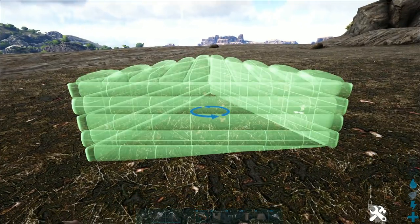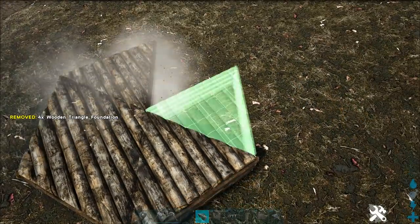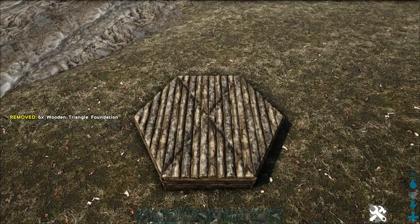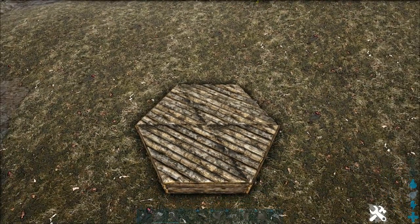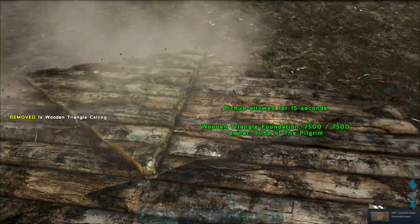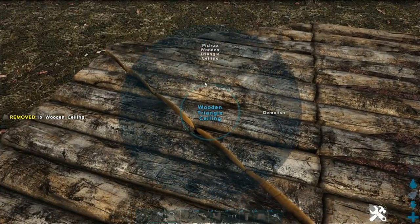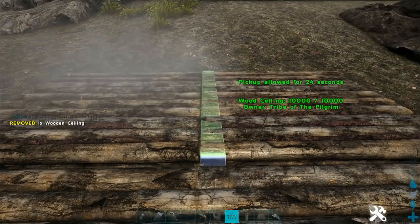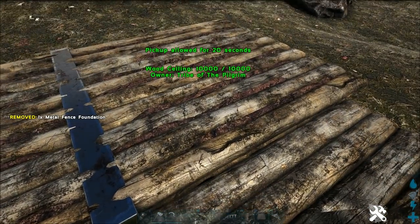First thing you want to do, just build a hexagon out of six triangle foundations. Then take a triangle wooden ceiling and place it over one of the triangle foundations. Once you've done that, get a square normal ceiling and snap it to the triangle ceiling, then remove the triangle ceiling and snap another normal square onto it, and you get that line right above where the triangle foundations meet underneath.